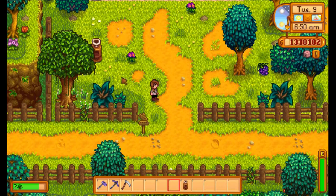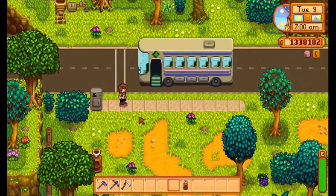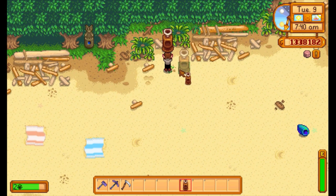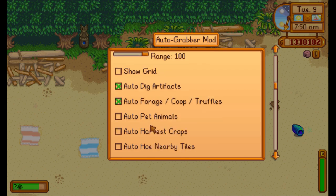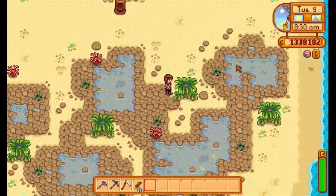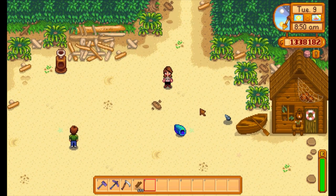I also placed one up here to collect artifacts and forageables along this path — there were three flowers and grapes already. Down at the beach the tricky part is finding a spot no one walks into but is still in range. I set the range to maximum to dig artifacts and grab forageables, then placed a second one on the far side to cover corals and artifacts over there.